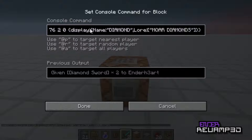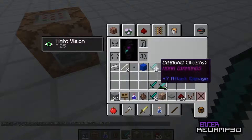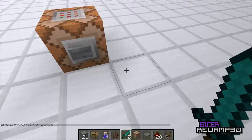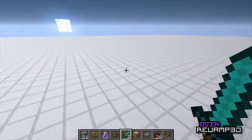You've got the display tag. You can add a special display name — for example, 'diamond' — put quotation marks around the name. Then lore, colon, square brackets, and in quotation marks put 'more diamonds'. What you get is — look at that — the lore shows up in purple or pinkish-purple, and it's in italics.